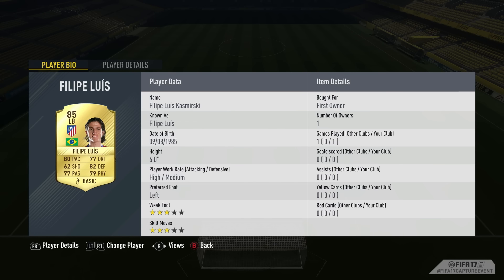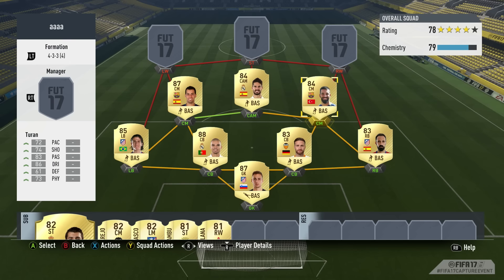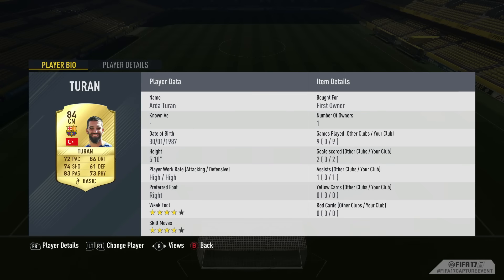Felipe Luis comes in at left back today, looking to be an 85-rated fullback this year. They've obviously adjusted the goalkeepers and fullback ratings, because he is a very highly rated player there. On FIFA 16 we didn't have any fullbacks rated that highly, apart from of course David Alaba.